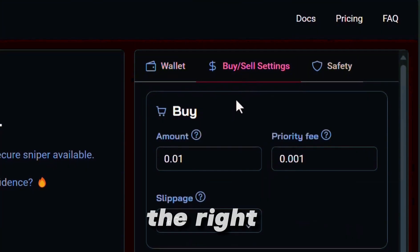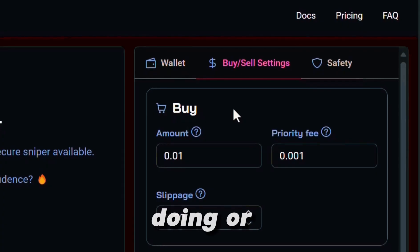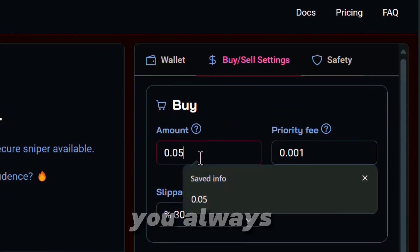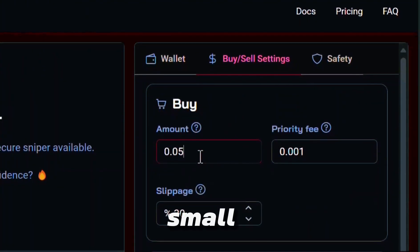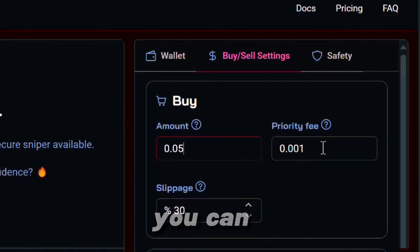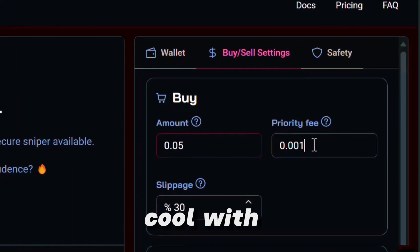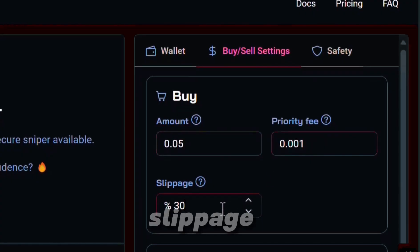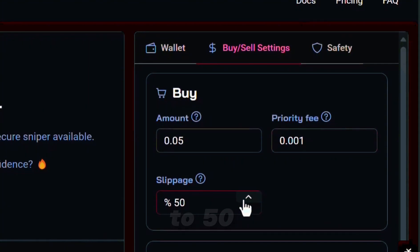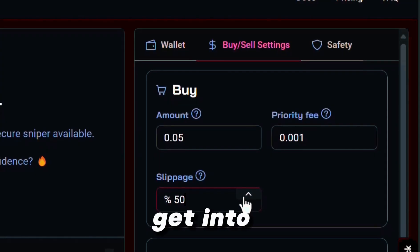Over here on the right-hand side, this is how we're going to set this bot up. You guys can copy what I'm doing or customize it to your own liking. For the buy amount, you always want to start small. As far as the priority fee goes, keep it just the way it is — you can always increase it if you want every transaction to land, but I'm good with 0.001. For slippage, we're going to crank it up a little bit — it's set to 30 by default, but let's bump it up to 50. We just want to make sure that we can get into the trade.